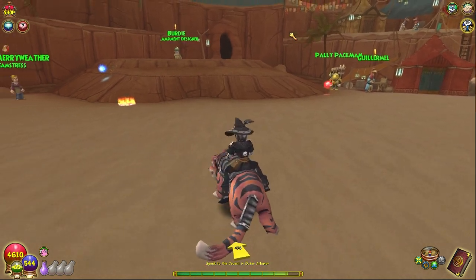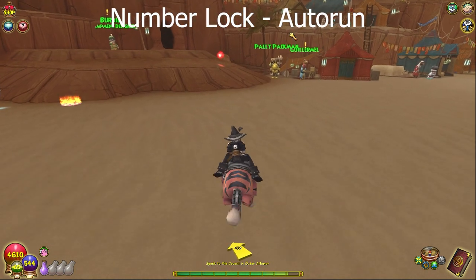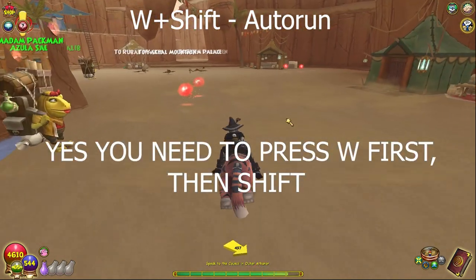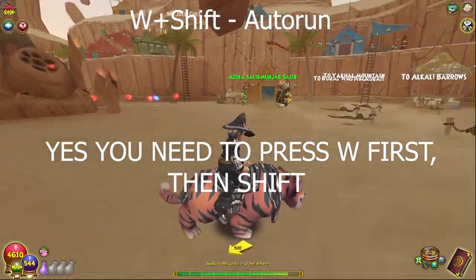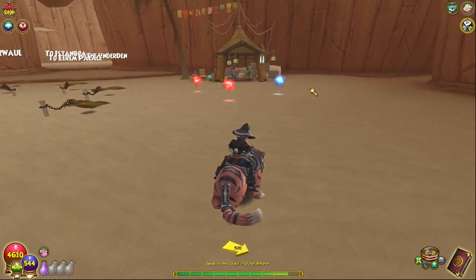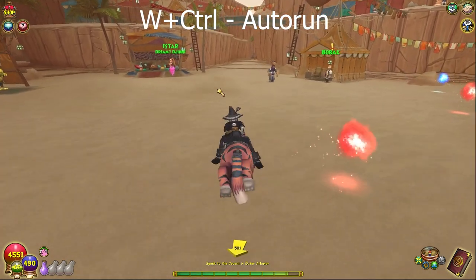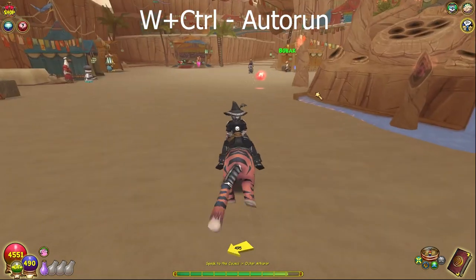The arrow keys handle forward, left, right, and back movement. Number lock is auto-run, but there's an easier way: hold W, press Shift, let go, and it auto-runs for you. You can also do A+Shift or D+Shift - that's how people AFK without getting kicked. Alternatively, W+Ctrl does the same thing as W+Shift.